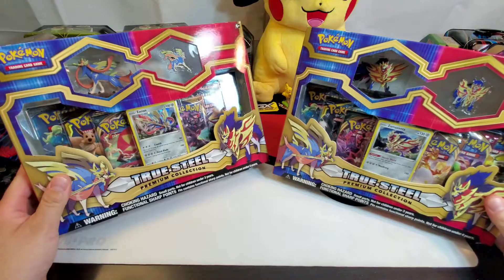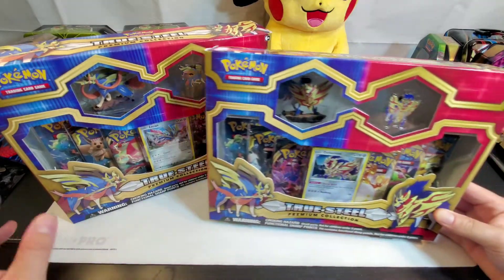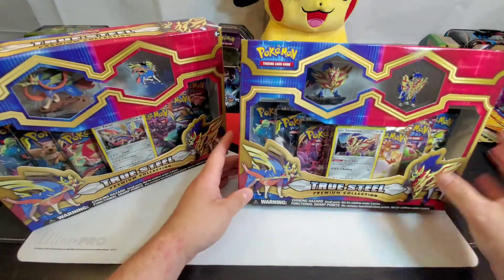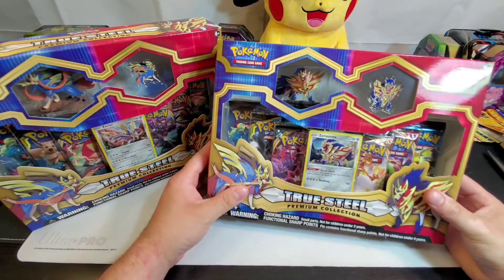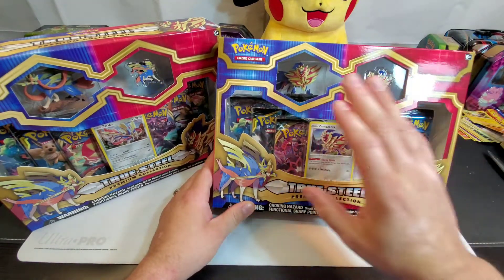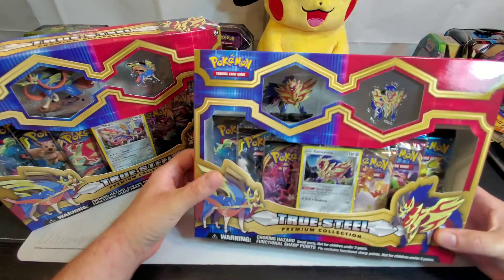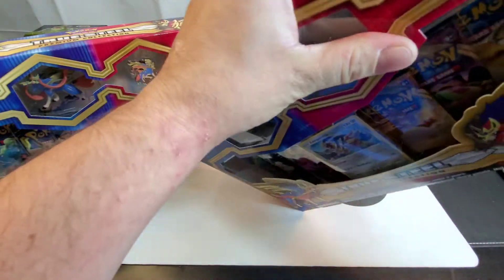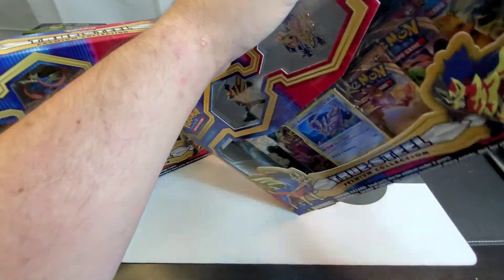Alright everybody, we have our Zacian True Steel premium collection along with the Zaman Zenta True Steel collection. In all honesty, I love these collections just the way the box is set up because I love my figures and the pins. Those are one of my favorites when opening up tins, boxes, whatever — as long as it has a pin or a little figure. We're going to be opening up in this video and I hope you guys are going to be enjoying it and have as much fun as I usually do every time we open up some Pokemon cards.